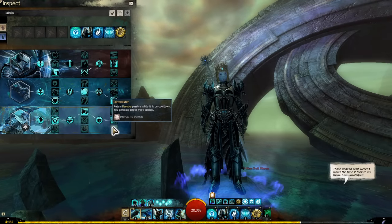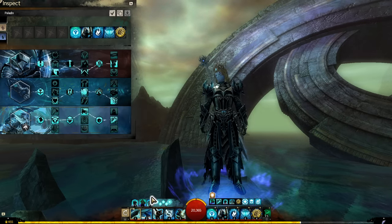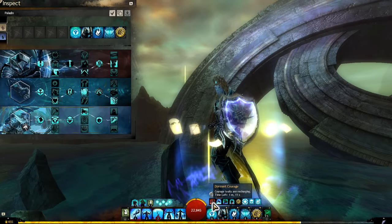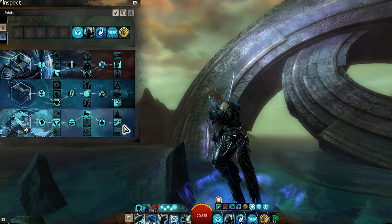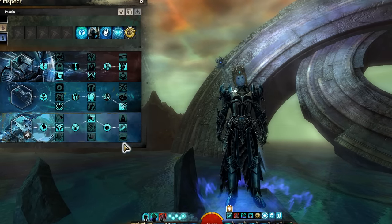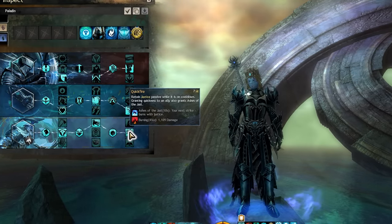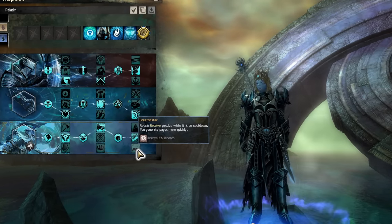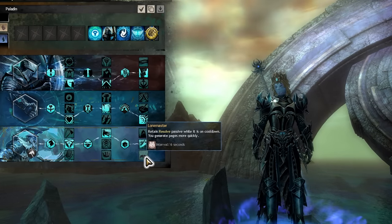The grandmaster traits have also changed quite a bit. Lore Master no longer gives you all of the passives — now you have to choose which passive you want to retain while that specific tome is on cooldown. So when you use a tome it goes red, meaning the passive is no longer there, and any traits reliant on that passive will reactivate whenever it's off cooldown. The tome passives retained depend on the grandmaster trait you take.